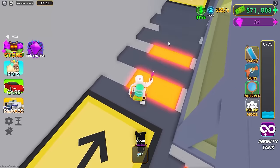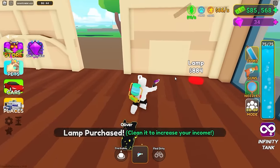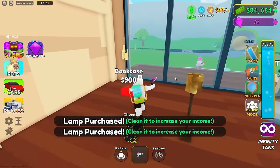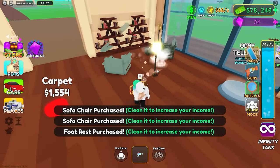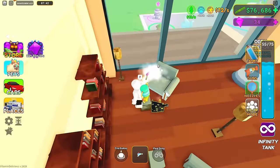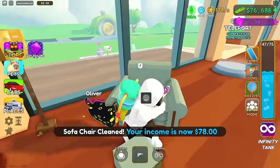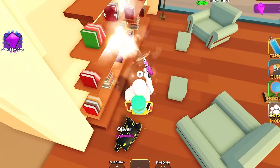I still have no idea how to get more pets. Let's buy a couple of lamps, a bookcase, a footrest, some sofa chairs - we're just gonna buy a bunch of stuff. It's all gonna be really dirty but I'm gonna clean it. We're now making 78 per second just from cleaning these little stools. Up to 90 per second - even my books have crap on them.